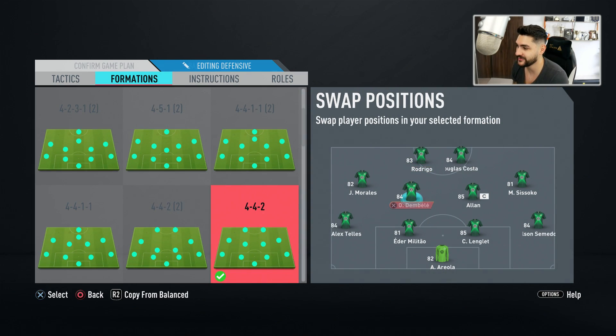We can play 4-4-2 now because we've got the players to do it. Sissoko and Allan can hold down the midfield. Lenglet, Militao, Teja, Semedo are good in defense. Then in attack we'll play Dembele on the left, Junior Morales together with Rodrigo for the finesse shots. Come on, let's play some games with our awesome upgrades in Division Rivals.